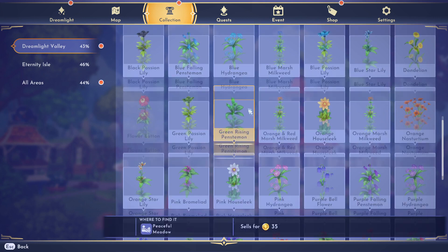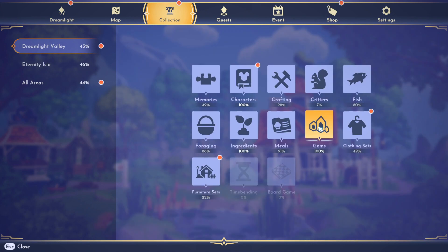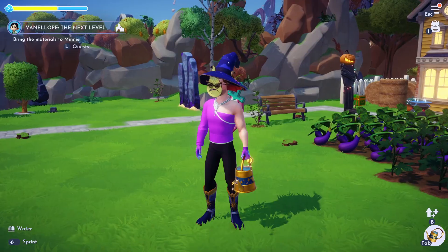It said red too, right? So red. Okay, so that's in the Sunlit Plateau. I've got lots of those, let's go get them. So like I said, we need those red flowers, and I found a lot of them in the Sunlit Plateau.